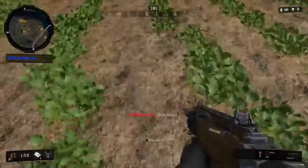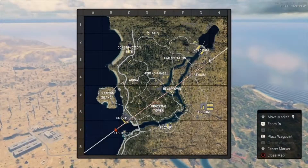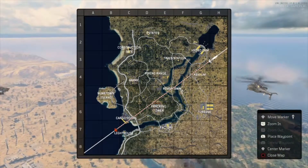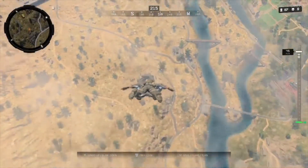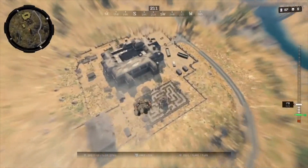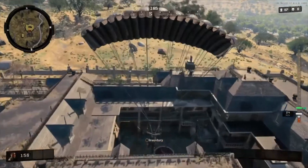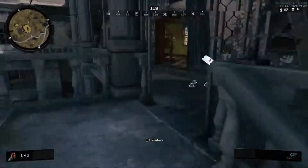I like how when he says Blackout, the screen actually fades — that's cool. Alright, where are we going now? Rivertown was a free fire — I didn't find great loot there. I'm gonna go to Asylum. There's zombies there — I saw someone on YouTube. At Asylum they have zombies and the zombies will drop items for you apparently, so we're gonna see if we can get some stuff.